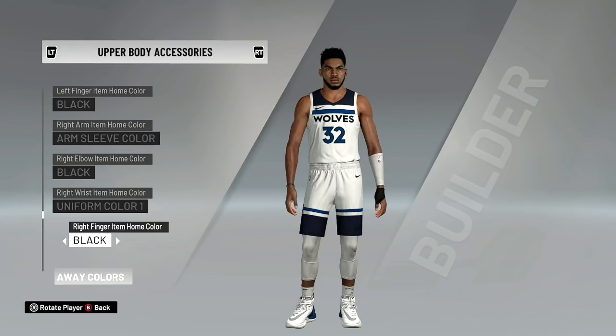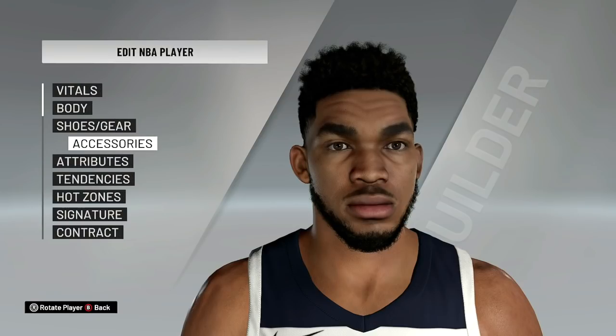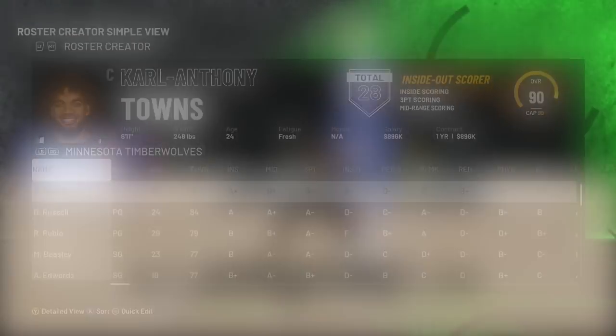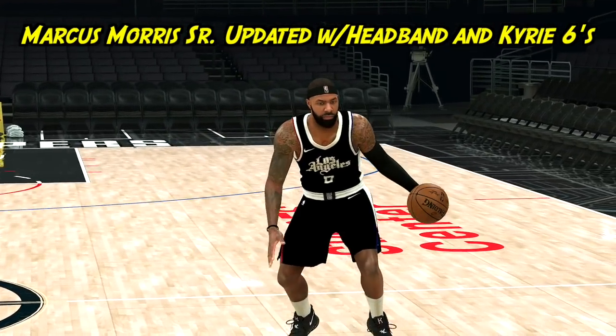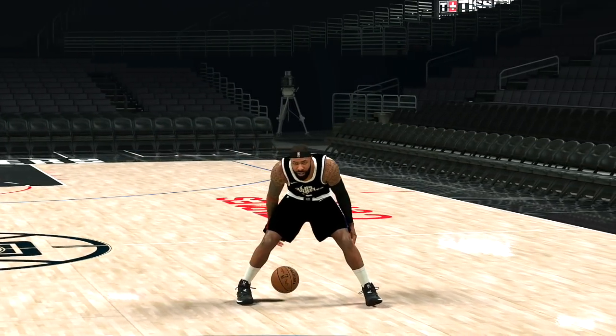He actually has a new pair of kicks and I know exactly what the kicks are, but they haven't put them in the game yet. So I did the previous version of the shoe of that. He's the first person. Now we're going to move to the next player. The next person is Marcus Morris. Marcus Morris Sr. actually had a headband and his shorts were shorter and he changed his shoes.